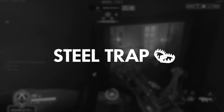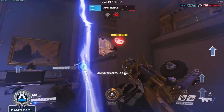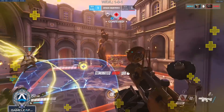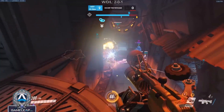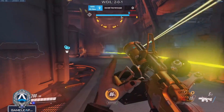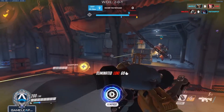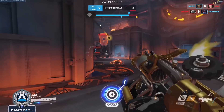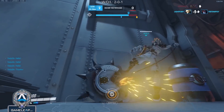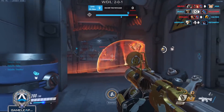Moving on to the next ability, we have Junkrat's Steel Trap. Junkrat's Steel Trap is a deployable that actually has a hundred health. When enemies walk into it, it does 80 damage to them and it will CC them for a one second stun followed by a three second root. Steel Trap is definitely not one of the most powerful abilities in the game, but it can be useful in some situations. It can catch enemies that aren't paying attention and lead to free picks, or it can be used to stop a potential dive. Steel Trap is an aspect of Junkrat's kit that if not utilized correctly, you might get no value out of it.